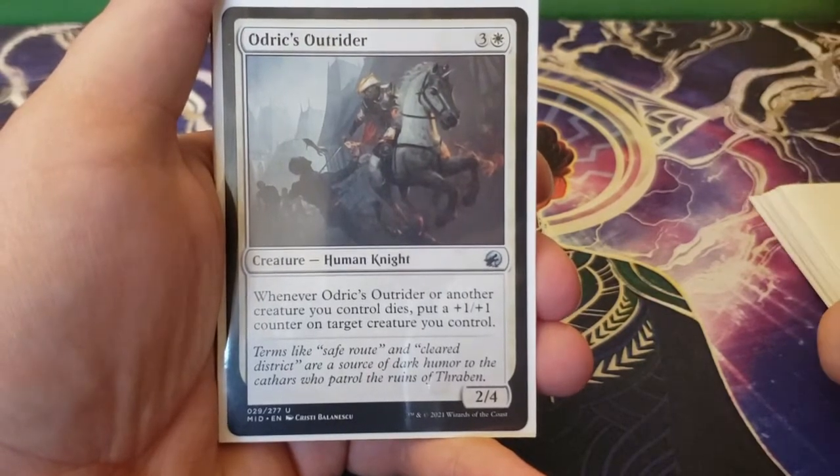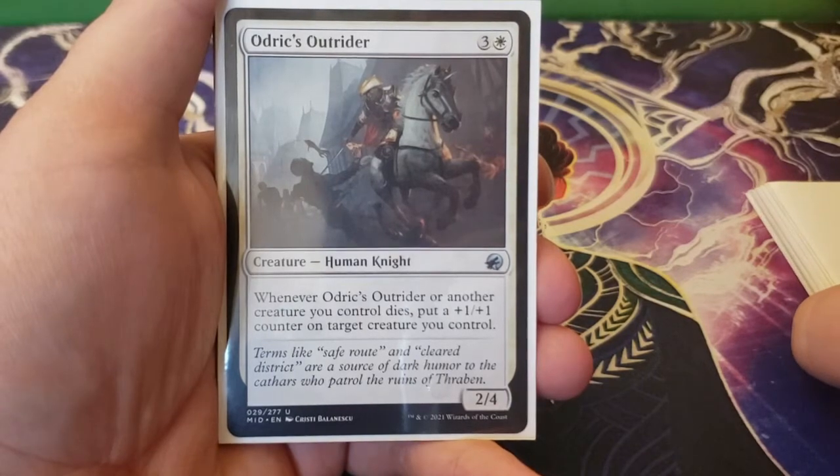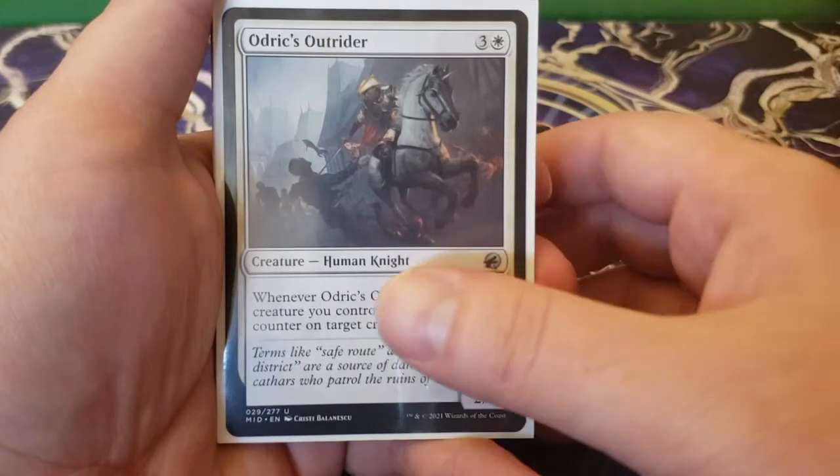Next up we have Audrix Outrider — three and a white for a 2/4. When Audrix Outrider or another creature you control dies, put a plus one, plus one counter on target creature you control. Just a really good way to get value off the death of creatures.